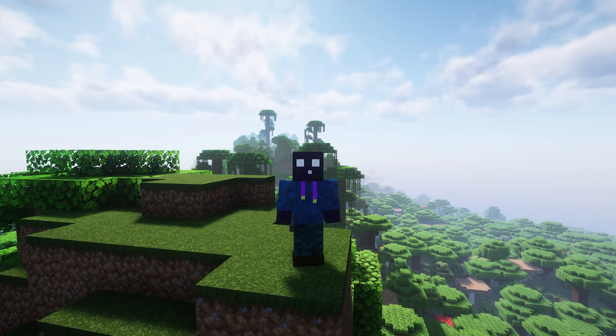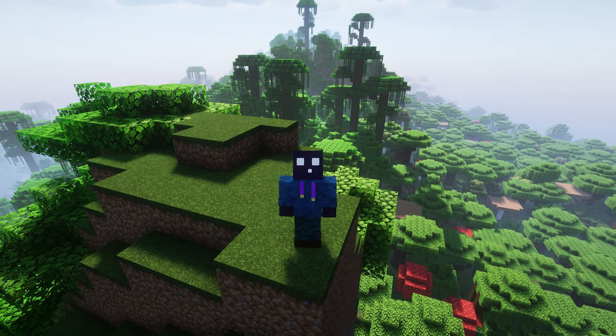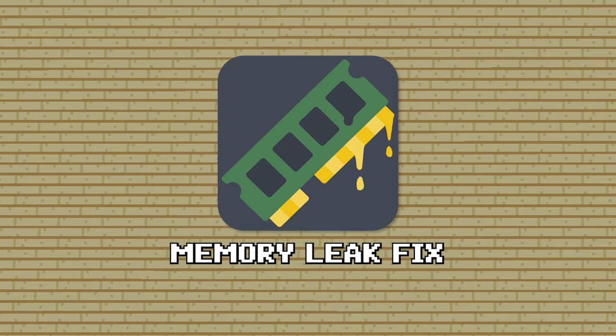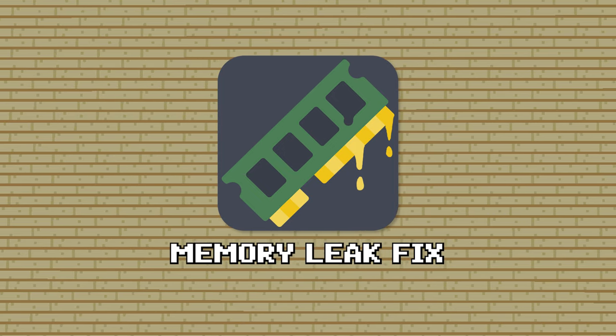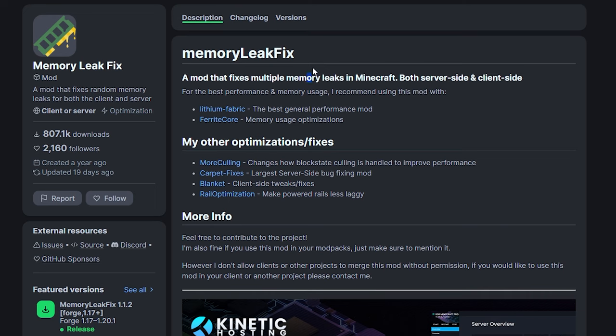We're getting close to the end, and your game should already be very optimized. But next up, we have Memory Leak Fix — a mod that fixes multiple memory leaks in Minecraft, both server-side and client-side. This mod actually recommends you use Lithium and Ferret Core, which I've both covered earlier in this video. There are quite a lot of known memory leaks inside Minecraft, not all of which have been fixed yet, and this mod will fix some of those. There's literally no downside to installing this one, so I would highly recommend it.